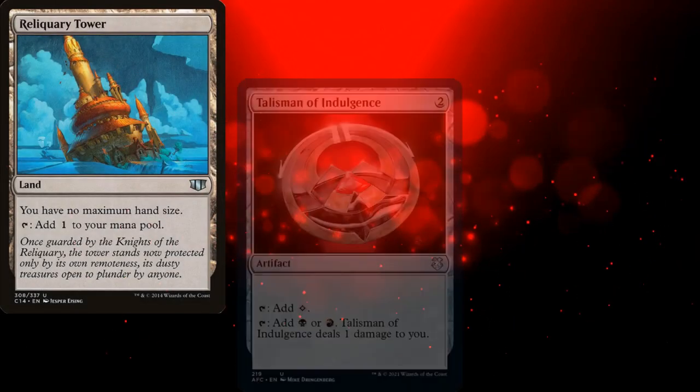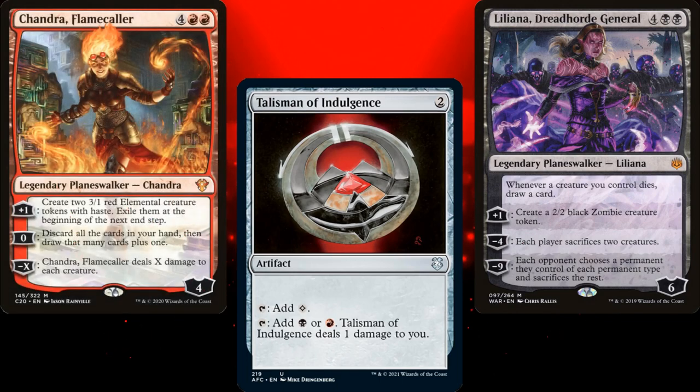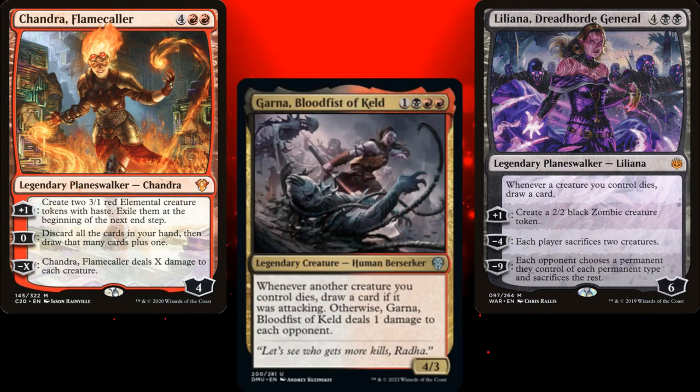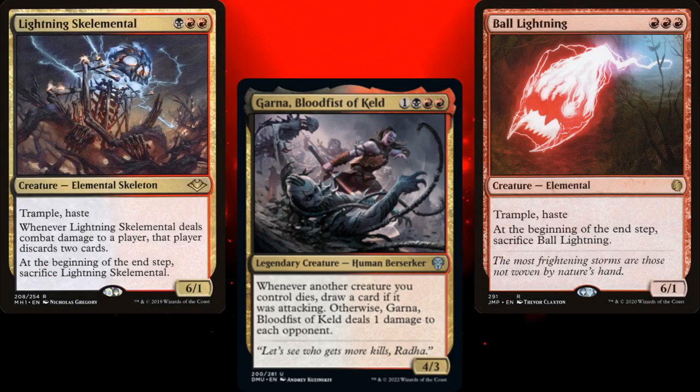As far as upgrades are concerned, I'd highly recommend a Reliquary Tower, and maybe a Talisman of Indulgence. Liliana, Dreadhorde General would also be awesome in this deck. Now, some of you are probably asking why I didn't include a Chandra Flamecaller. I was thinking about it, but our commander triggers off death triggers, not exile triggers — feel free to add her if you want. Having the ability to wheel away your hand each turn can be powerful in the right deck. If your version of Garna Bloodfist has more focus on graveyard recursion, Chandra Flamecaller is a great card for you. Liliana Death's Majesty is another card that has great synergy with that. But honestly, there's not much about this deck that I would change — I really love it as is. I've been wanting to build a Ball Lightning tribal deck for a long time, and I think Garna Bloodfist of Keld is the perfect commander for a deck like this.